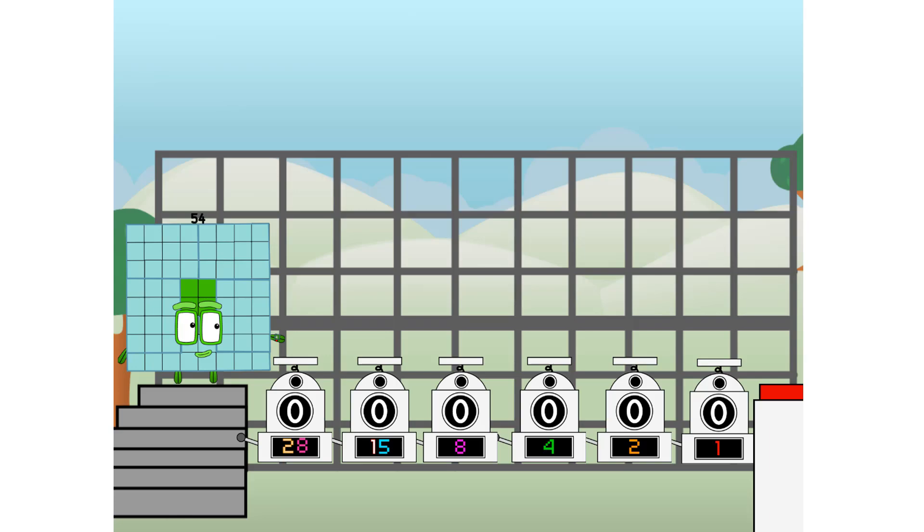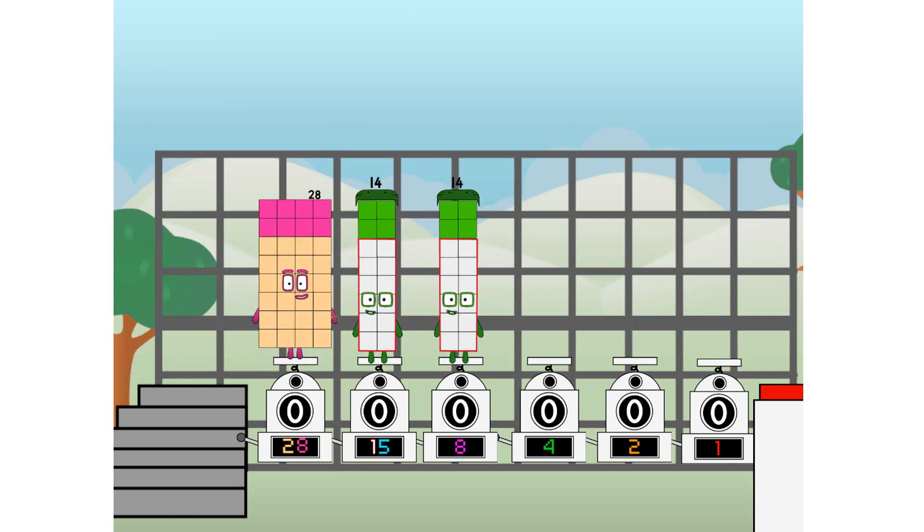First, I split in two. And 14. And 8. And 4. And 2. And 1. And 1 more to press the big red button. Then you choose who's going up.